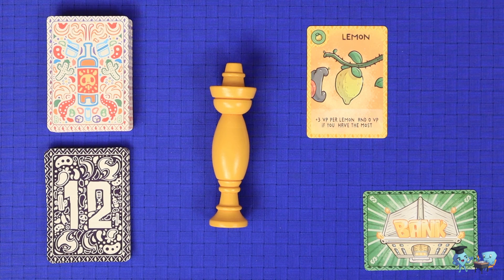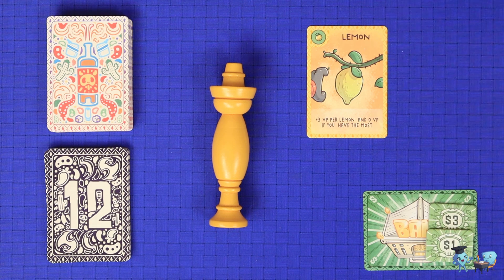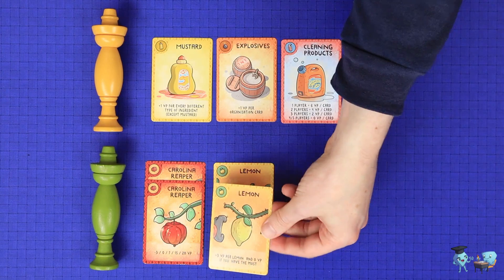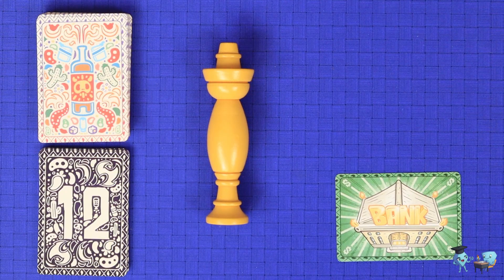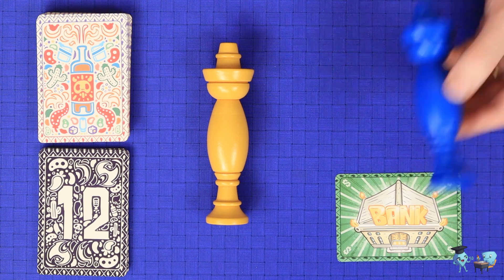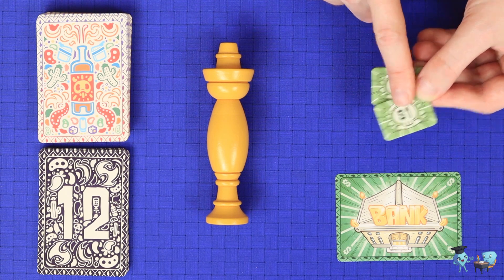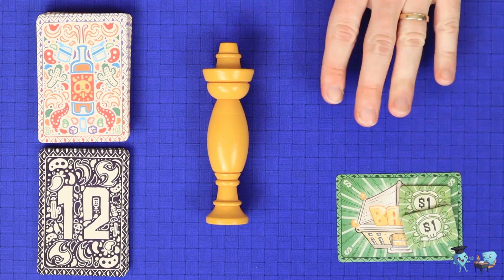Finally, yellow takes a fifth turn. Yellow has two options: either visit the secondary market by paying $4 to the bank to take the remaining face-up ingredient and either add it to their own collection or force it into someone else's, or they may take all of the money from the bank. The yellow player must take one of these actions. If they don't have $4, they must take the bank action, and if the bank is empty too, they spend whatever they have to take that remaining card.